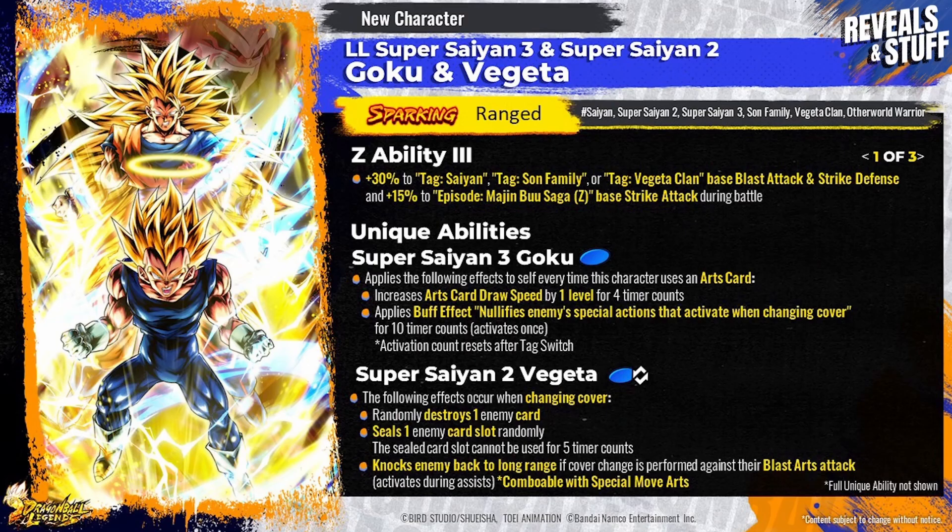As you can see, they are going to be range type characters. Their Z ability is going to increase 30% to tag Saiyan, Son Family and Vegeta Clan base blast attack and strike defense, and plus 15% to Episode Majin Buu Saga base strike attack. Their Z ability is, as usual, a very good ability for any Legends Limited character — it is what you would expect from them.